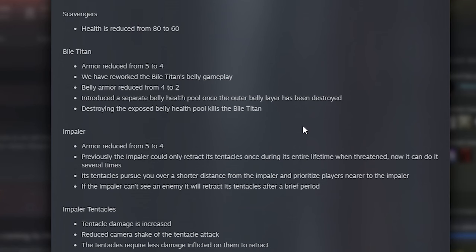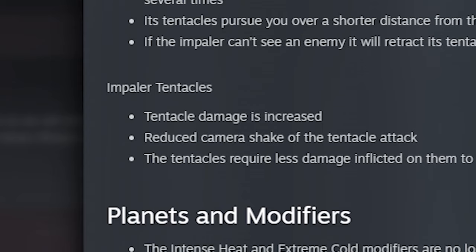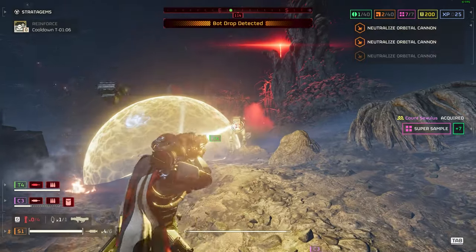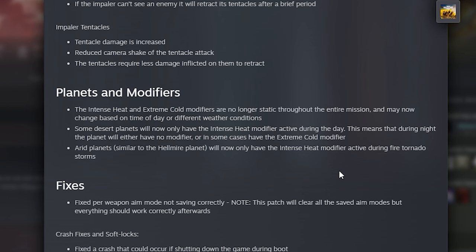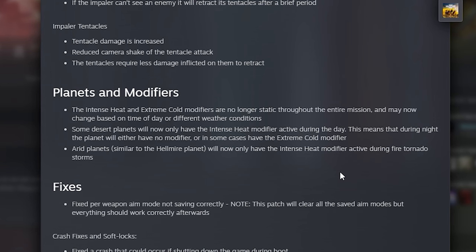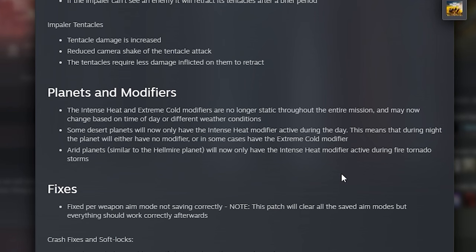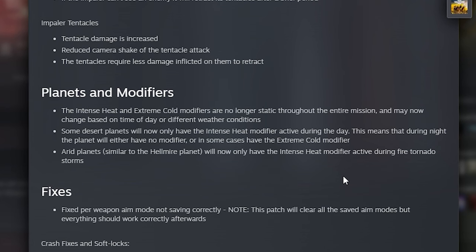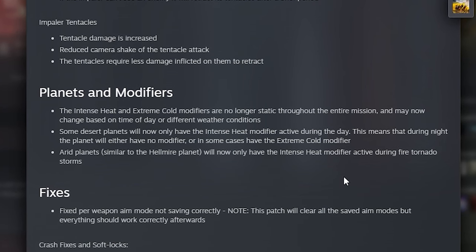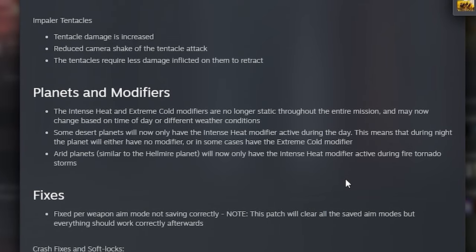The Bile Titan and Impaler have similar changes — you may read that tentacle damage has increased, but these are good changes overall since there are loads of buffs that need to be balanced with some enemy damage increases. Planet modifiers are also changing: intense heat and extreme cold modifiers are no longer static throughout missions, now changing based on time of day or weather. Desert planets will only have intense heat during the day, with no modifier or extreme cold at night.